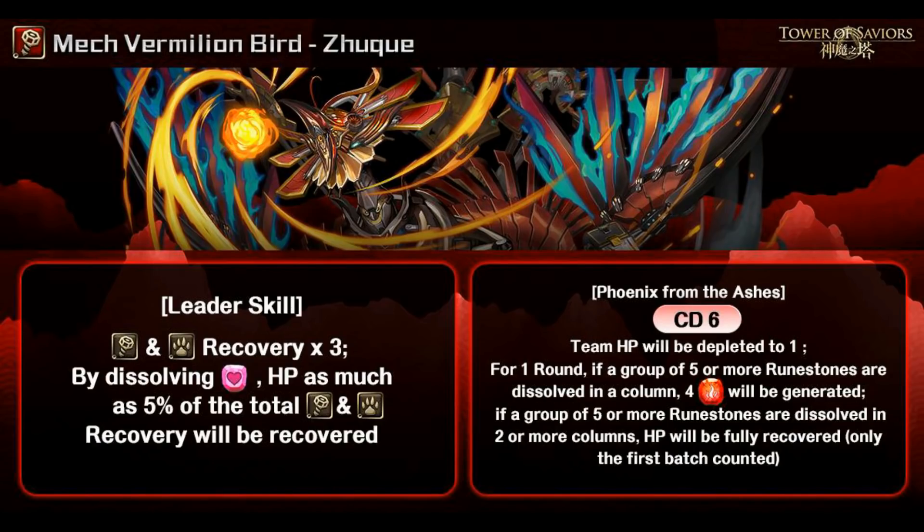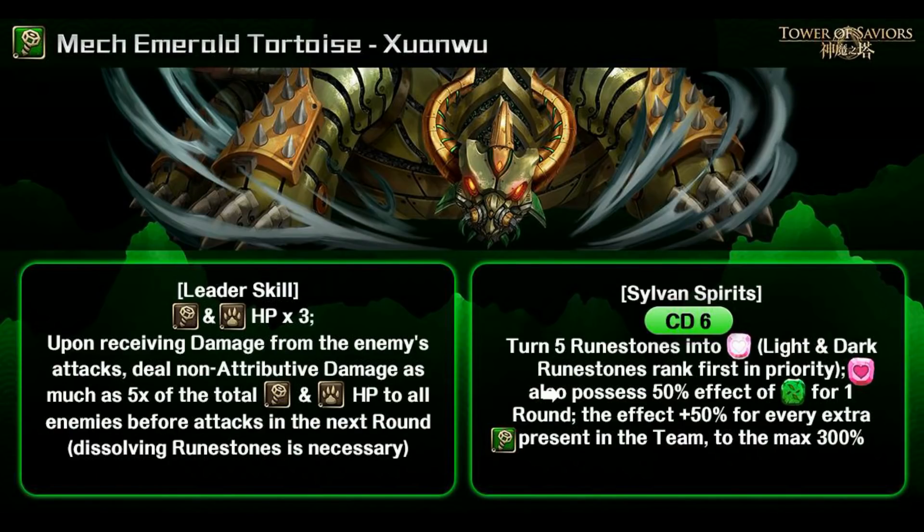Next card is the Makina Emerald Tortoise, Xuan Wu. Leader skill: Makina and Beast HP times 3. Same as Zhu Chui, there is no attack multiplier in the leader skill. Upon receiving damage from the enemy's attack, deal non-attribute damage as much as five times the total Makina and Beast HP to all enemies before attacking in the next round. This is similar to Earth Lino's mechanic, except it's an active skill there. Earth Lino is definitely better, but non-attribute damage is useful for removing invisibility shields. Without an attack multiplier, Xuan Wu is quite useless as a leader in my opinion.